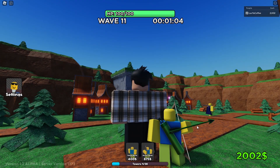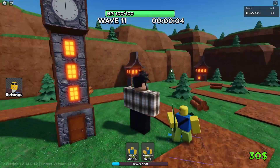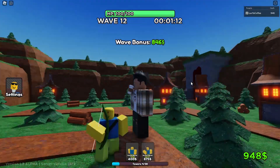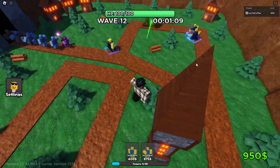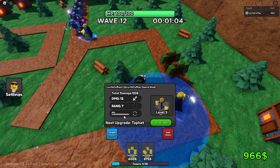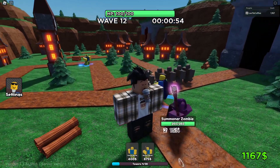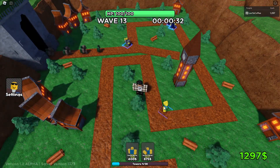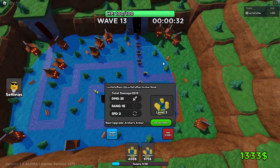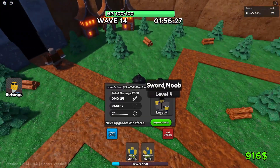There's just an arrow chilling here pointing the way to the sword dudes. We got the 3k upgrade — nothing changed cosmetically, which I wanted. It does 35 damage now though. The sword boys do 12 damage. The archer noob has insane range covering literally the entire map. Our sword dude has a top hat now — top hat equals more damage!